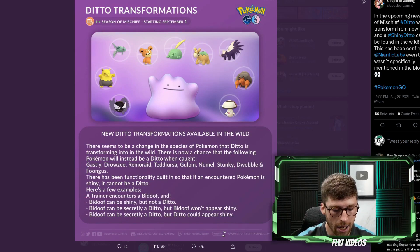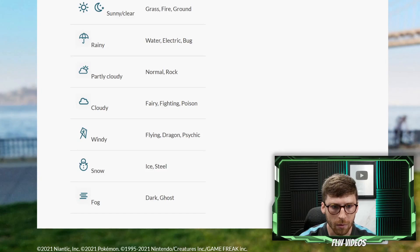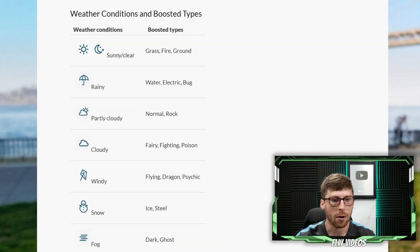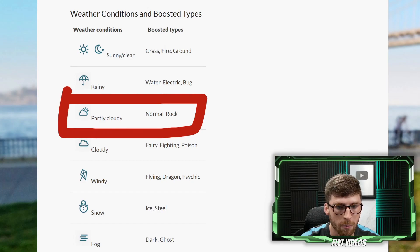The last thing we need to cover is the weather boost situation — how you can guarantee that the Pokémon you are encountering is in fact a Ditto. It all has to do with weather boosting. In partly cloudy weather, normal and rock type Pokémon are boosted, and believe it or not, Ditto can be weather boosted for the fact that it is a normal type Pokémon, even though it's disguised as a different Pokémon.